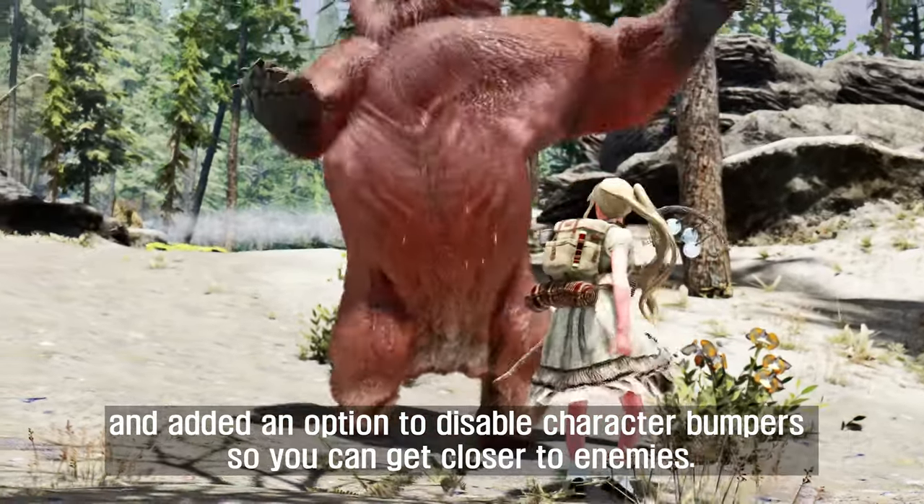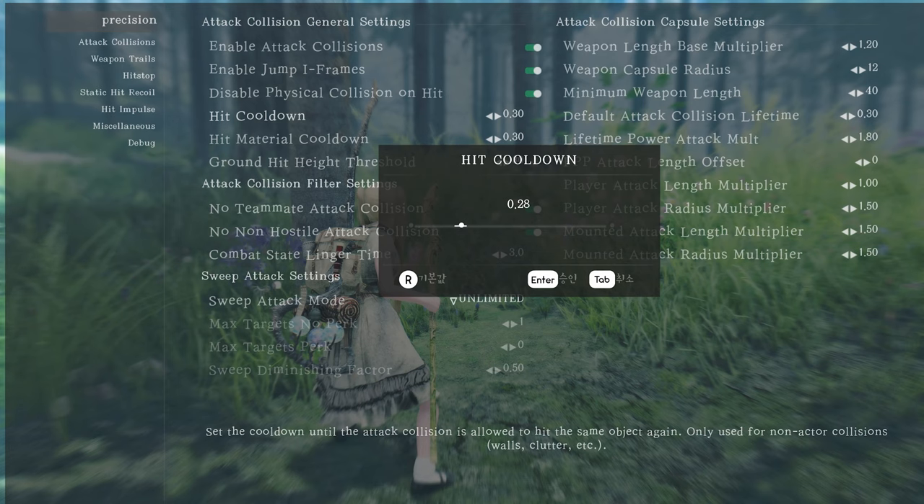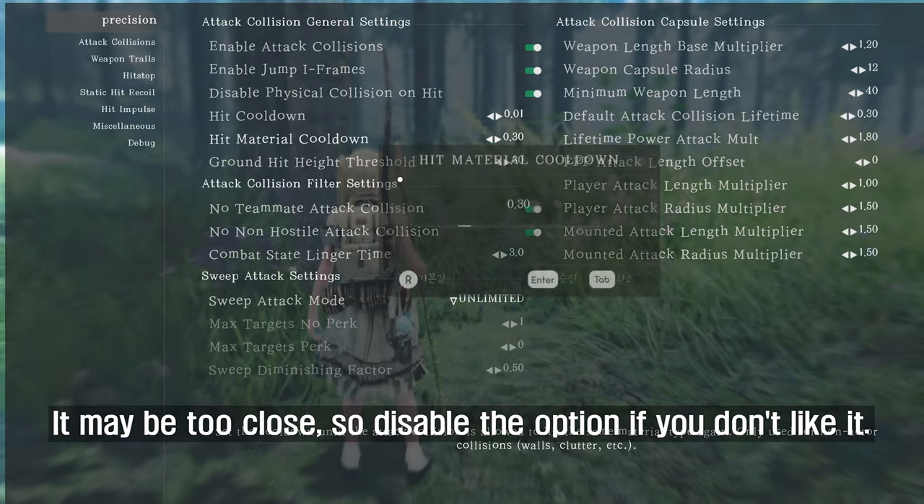Also added an option to disable character bumpers so you can get closer to enemies. It may be too close, so disable the option if you don't like it.